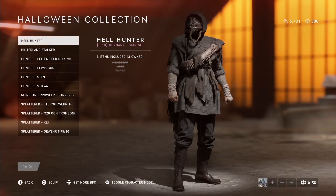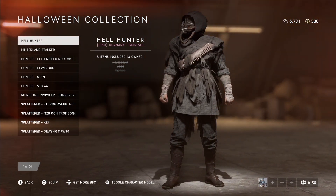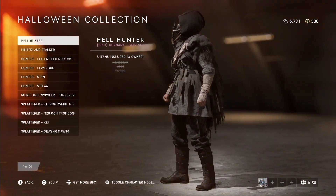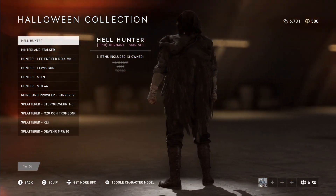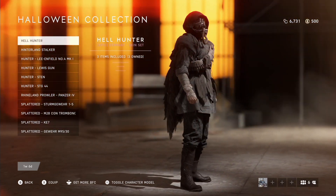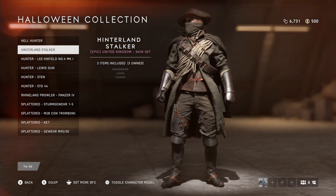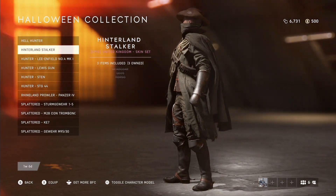The last bundle DICE brought back — and at least I was expecting this — is the Halloween collection. They also reduced the price on this one, which is a plus. The outfits are pretty cool and the epic weapon skins, especially the STG 44, are very detailed and look awesome.